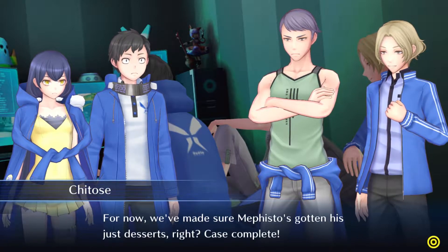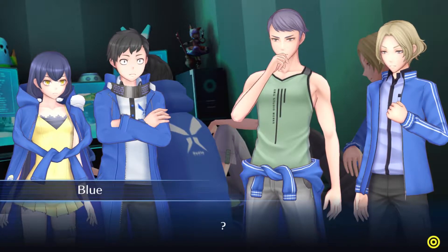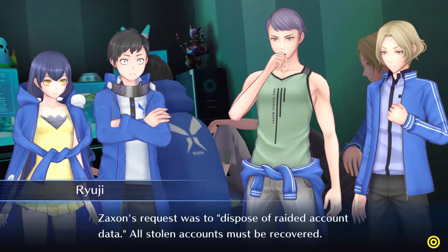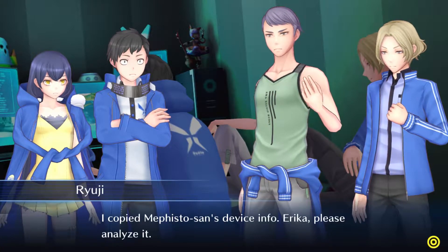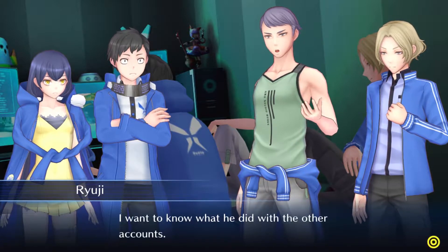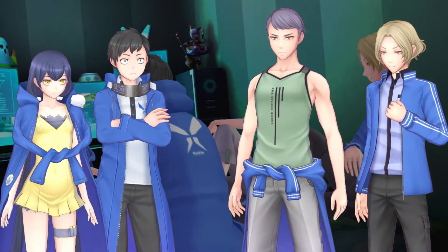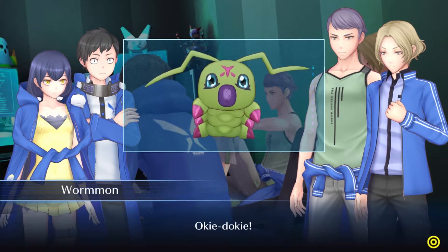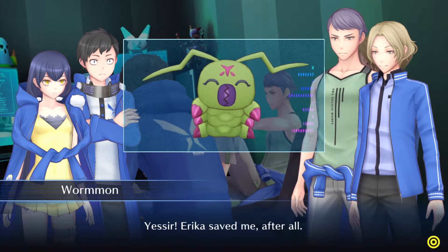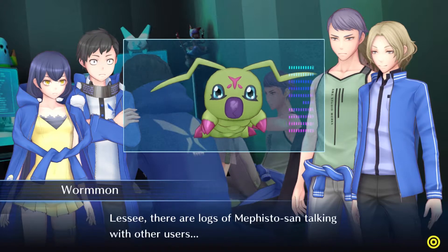Eden's base system includes some sort of mind digitization process, right? Our minds are scanned when we log into Eden and upload it to the virtual space as mind data. Downloading that data into Eden avatars carries over our memories from the real world and lets us act within the virtual space. Mind data is still data, so it's possible for Digimon programs to affect it. But that's impossible — the firewall that protects the mind data should be secure above all else. Well, we have to consider the possibility. We've made sure Mephisto's gotten his just desserts. Case complete. Not yet.